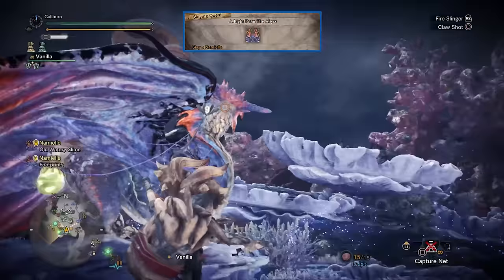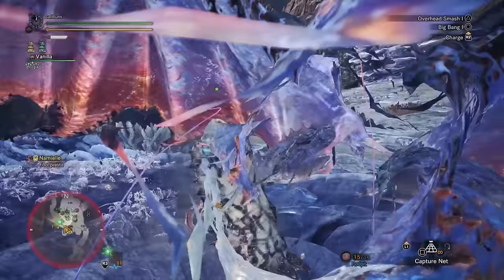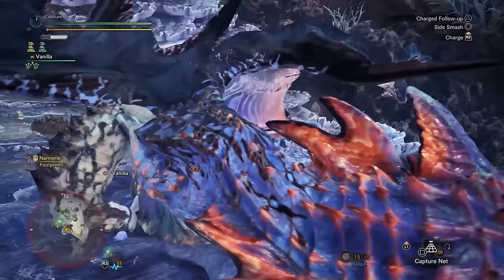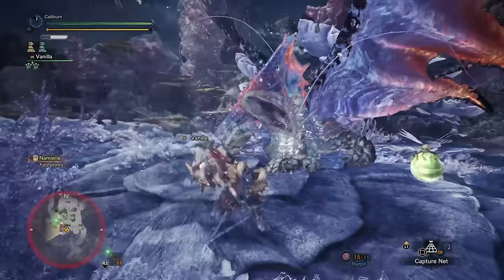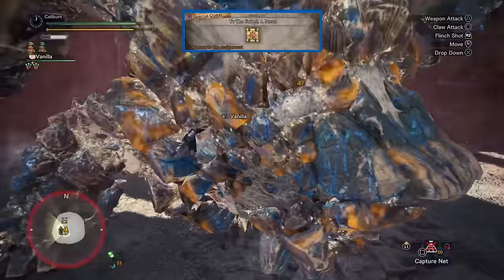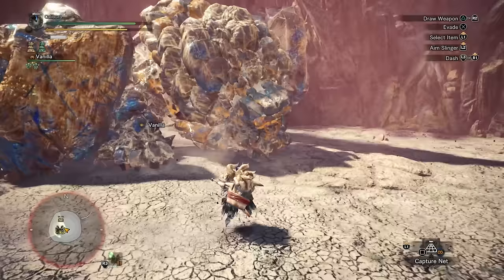The next assigned quest is A Light from the Abyss where you'll have to fight a new Elder Dragon, Namielle. Namielle's Aqua Fluorescence is the best and only water hammer, but again, you definitely want to be using a raw hammer. After Namielle, it's the final assigned quest of the main story. You'll want to complete To the Guiding, a Pain to hunt a total jobber version of Ruiner Nergigante, and finally Pain of Guidance to hunt Shara Ishvalda.